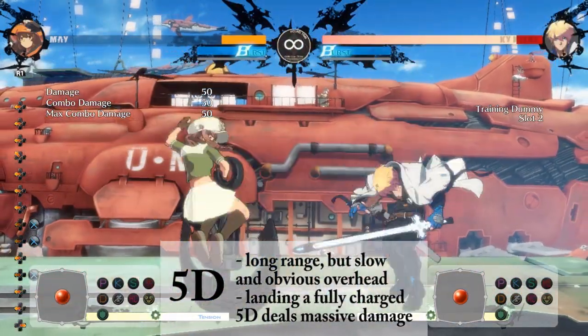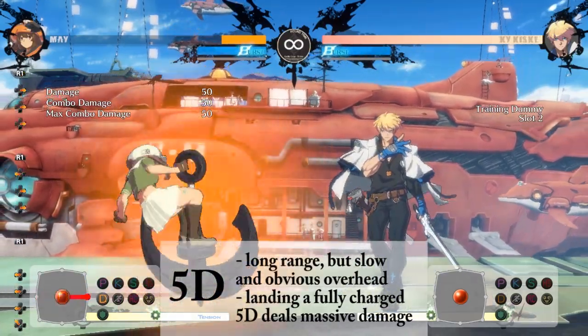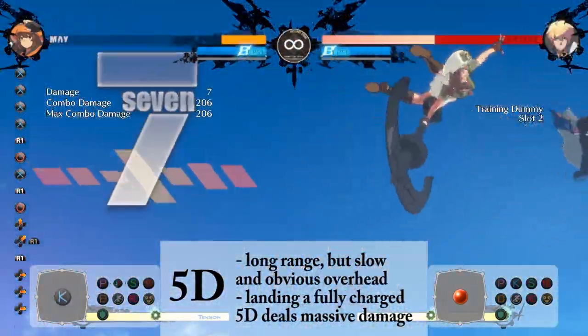Your dust button has a very long range, but it is also slow and obvious. However, if you use it to punish a whiffed super or Nagoriyuki's Blood Rage, your opponent will be in some serious trouble.